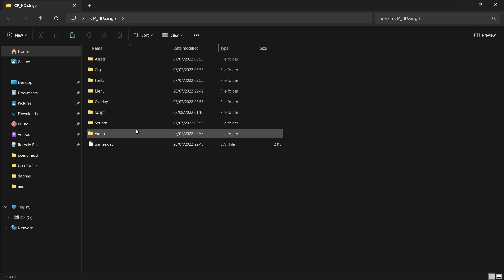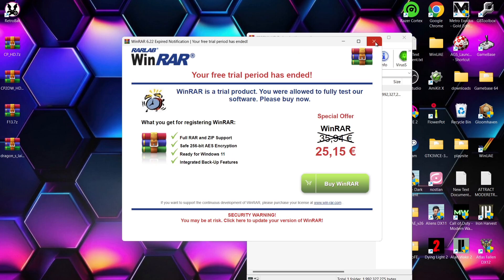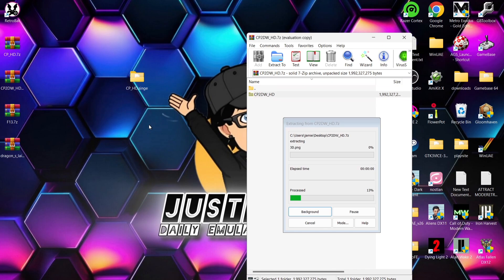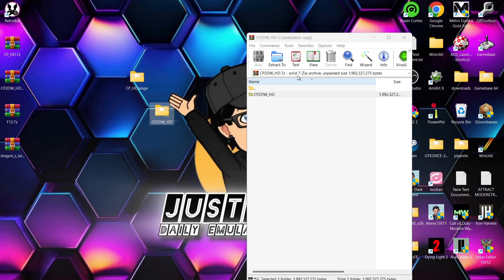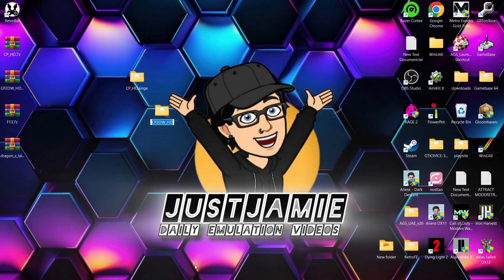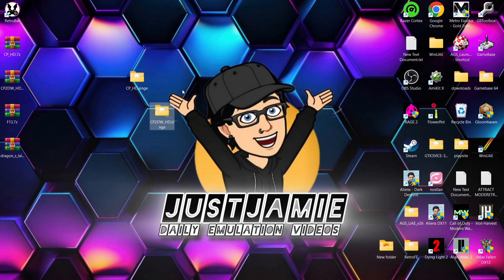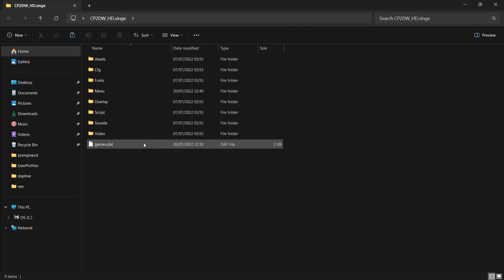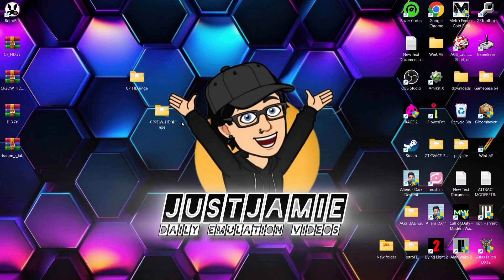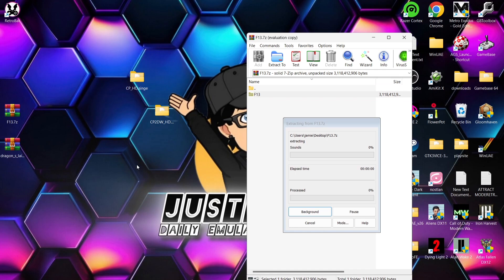If I go into the folder, this should be the layout of the game itself with several folders. Next is Crime Patrol 2 — I'll open the archive and extract the folder. With your games, what you need to do is rename each of the folders with .singe on the end. That's how the extension should be. You're not going into the folder to rename anything else — it literally needs to be the main folder that you're renaming.